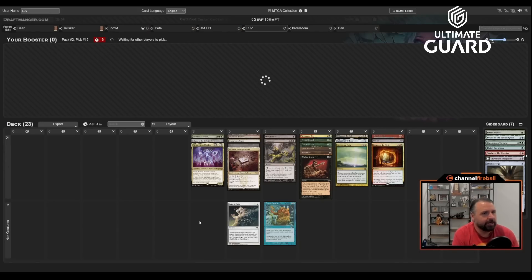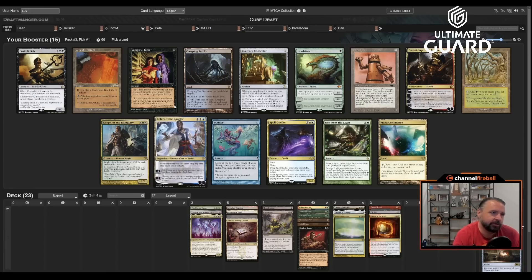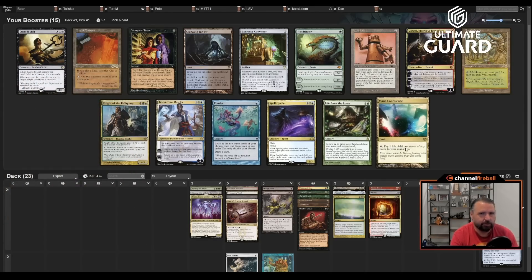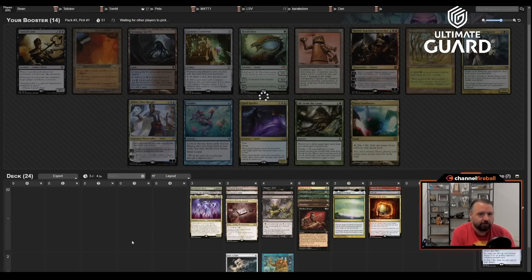Right now discounting the two off-color cards, we're at 21, so we need six more playables — I'm not worried about hitting playables, more like can I get good ones. A Vampiric Tutor is good — I'll take Vamp. It's a classic combo with Oath: Vamp on turn one, Oath on turn two. It also assembles both sides of the Sneak combo. The next best card would probably be like Duretti or Currency Converter.